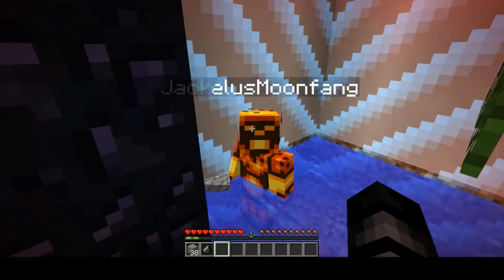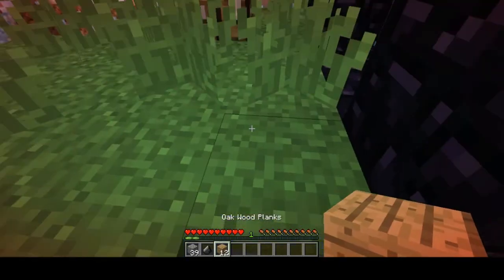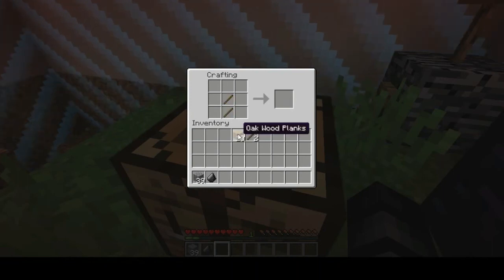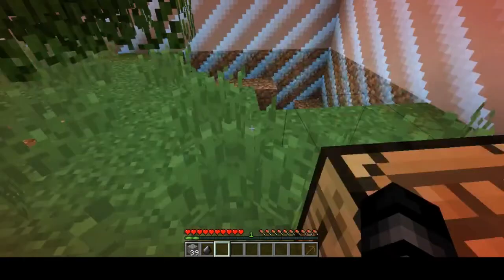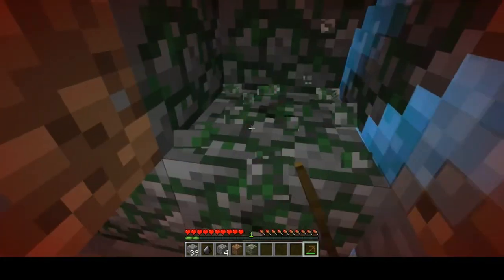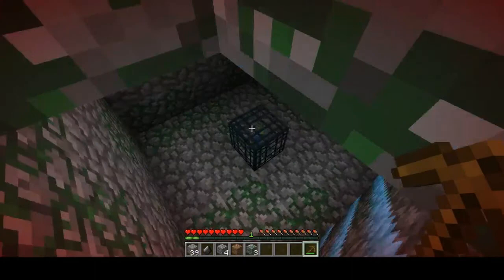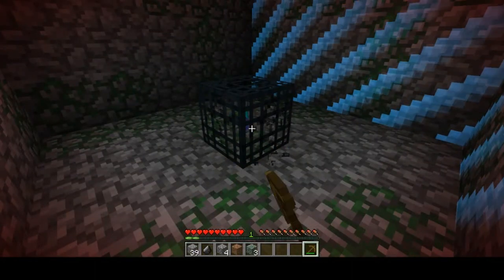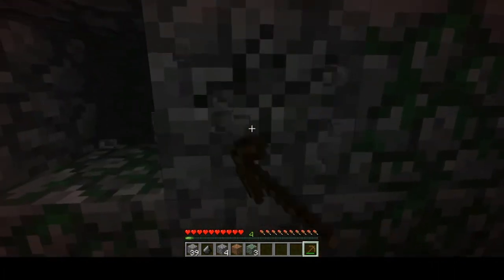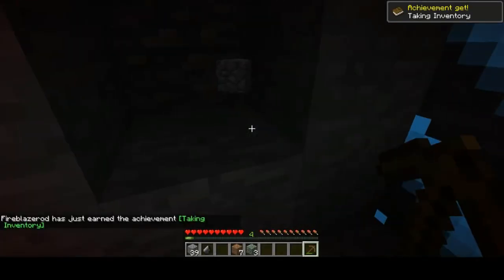Throw me the wood then. That is gravel. I'll make a pickaxe. Now the walls are supposed to be unbreakable — we're not supposed to break those. We're on survival so I think we can break everything, but we got to make sure we don't break down the wall. Got a pickaxe. I found mossy cobblestone bricks. There's a zombie spawner down here. I found it — there's got to be iron down here somewhere.